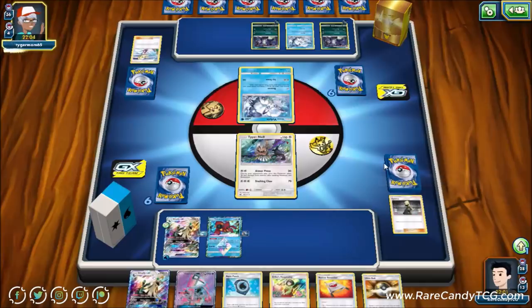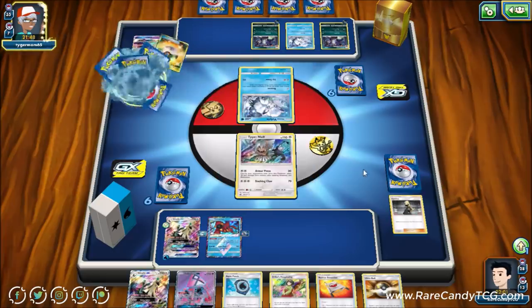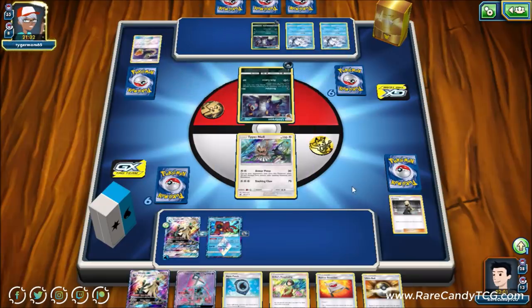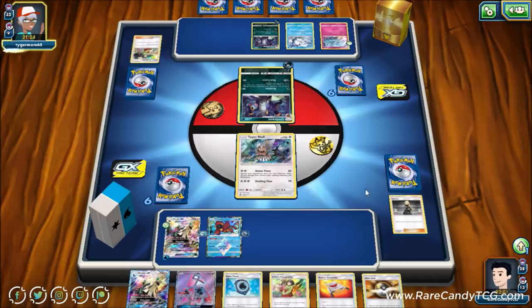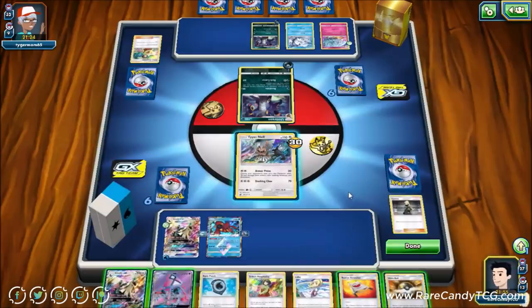Our opponent has a couple of Umbreons set up. We see an Ultra Ball, getting rid of a Lele, and they start getting an Alolan Ninetales up and running — potentially annoying since we don't have many great attackers. Volcanion Prism Star will have to do a lot of heavy lifting. Our opponent retreats into Ninetales, uses Erika's Hospitality for three, then just Retaliate for 30 — not putting on too much pressure.